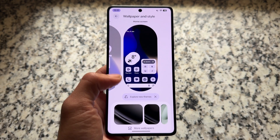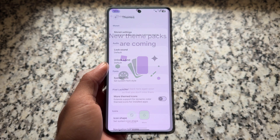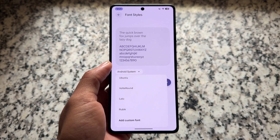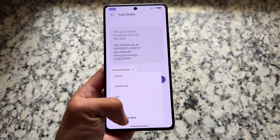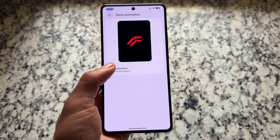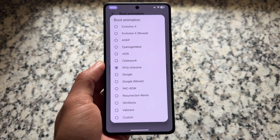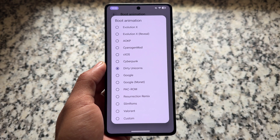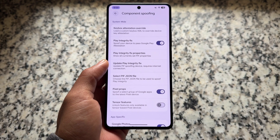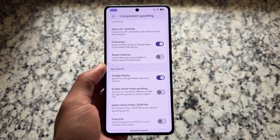If you're looking for a custom ROM that brings all the Pixel-exclusive features alongside lots of customizations and up-to-date things, Evolution XOS is one of the best right now, especially for Xiaomi devices. It offers more customizations, more features, more stability, and supports many devices. Boot animation options and custom fonts are available, and custom boot animation options are also there. Features that were previously missing have been added back with the latest update.